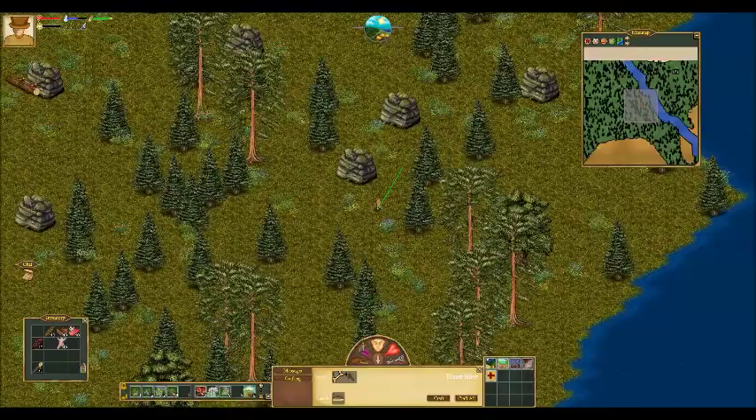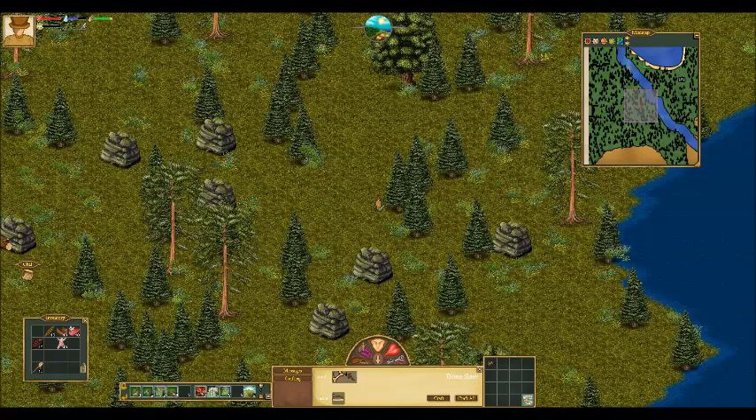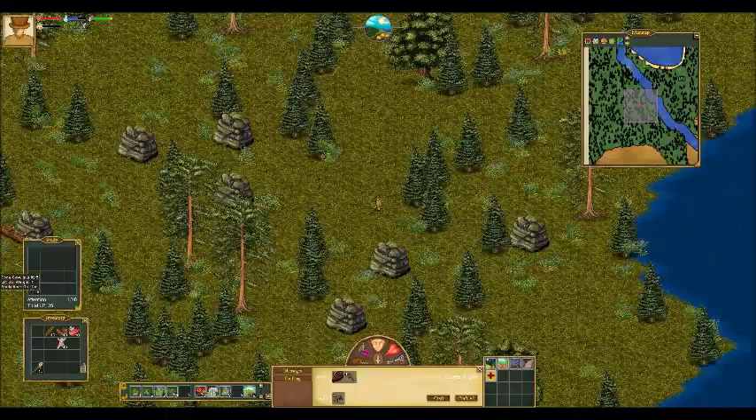We are well on our way to creating our first settlement just by getting a few minor items. This cone cow here is a curiosity — something that you study to gain learning points. There are a lot of curiosities in this game; most of them are found in the wild and some you can craft yourself. The cone cow will give us initially 35 learning points.